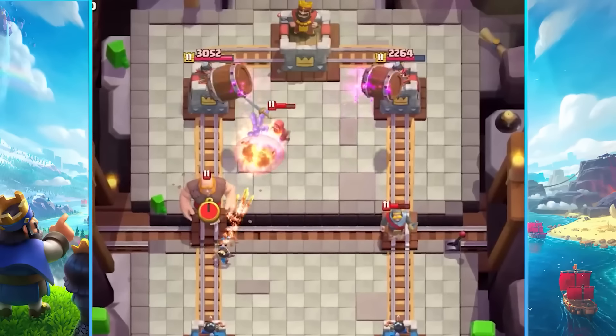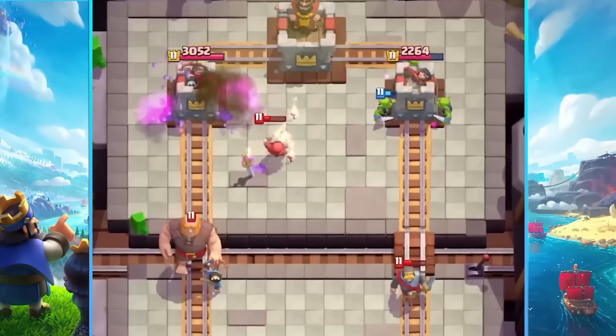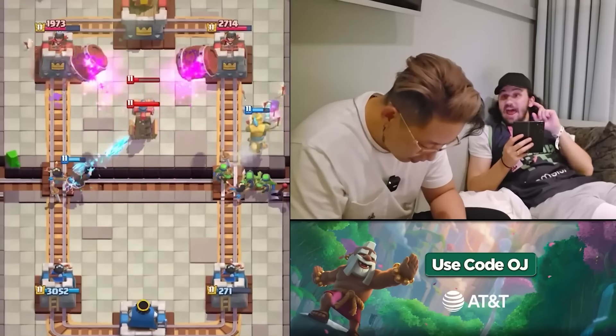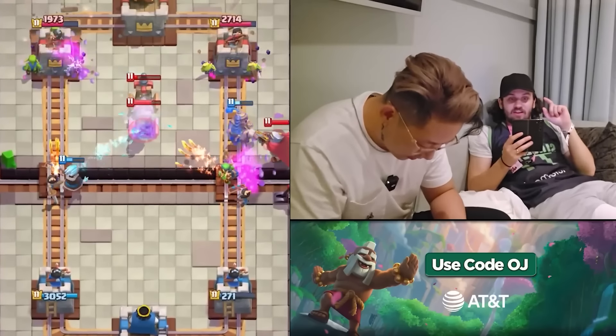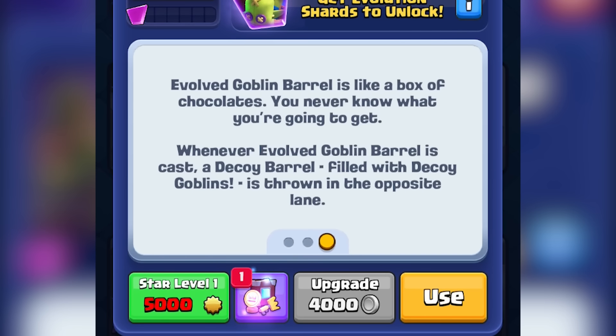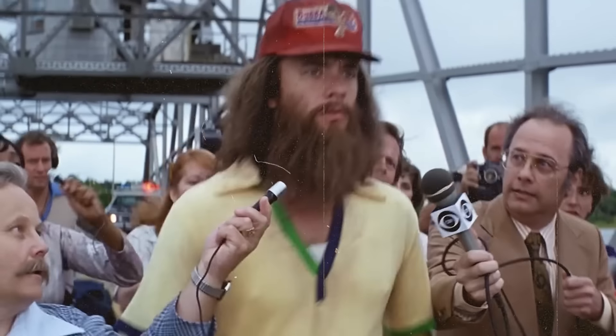Evolved Goblin Barrel is probably one of the most balanced evolution introductions in Clash Royale history — as of the time of writing this, it hasn't received any balance changes, which is a sign of good design. Fun fact: the card's description says Evolved Goblin Barrel is like a box of chocolates — you never know what you're going to get — which is a reference to the movie Forrest Gump.